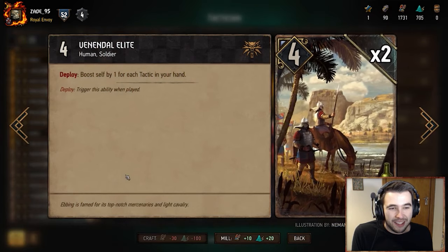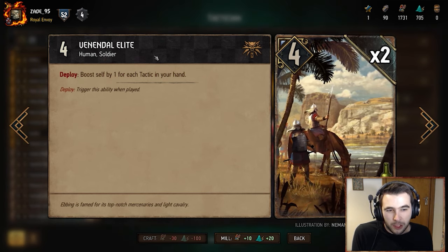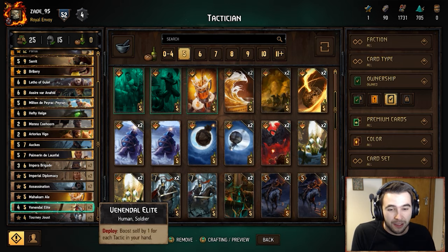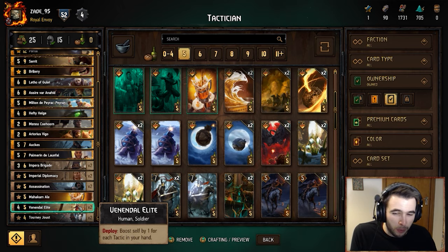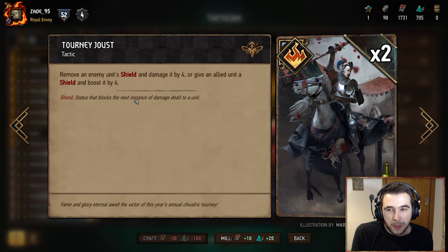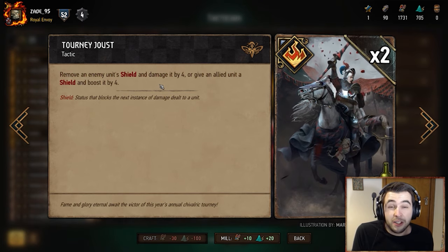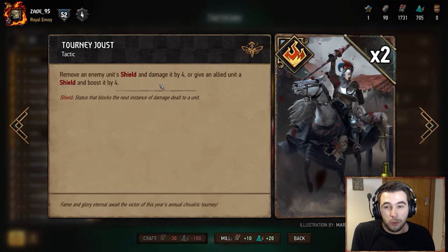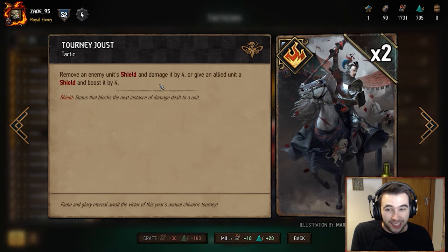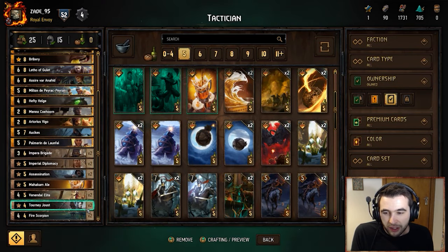Of course we have the Venendal Elite — the primary round one point giver. Boost myself by one for each tactic in your hand. We often have three, four, five tactics in hand round one, so if we've got two of these they're nine-point cards with five tactics in hand. Very good at holding fast round one. Tourney Just has been buffed in the latest patch — now deals four damage or boosts by four and removes or gives shield. In the mirror it's really nice: play it against an opponent's Hefty Helg, remove shield, damage by four, kill it. Or use it for shield and boost by four to protect a Fire Scorpion.